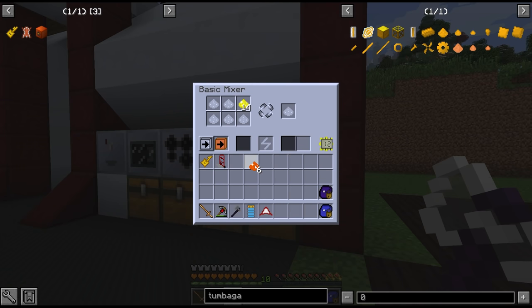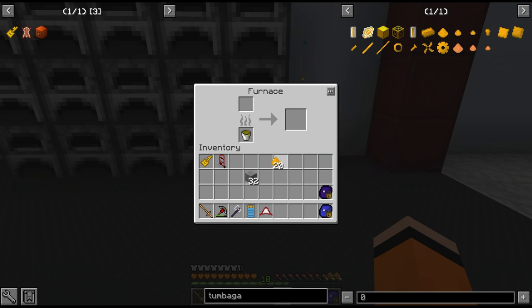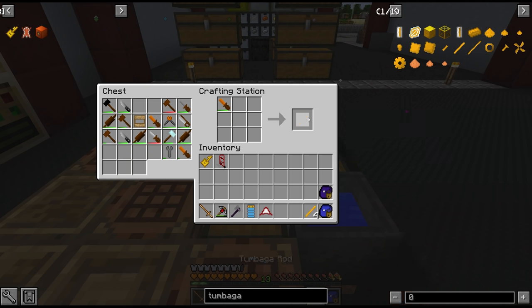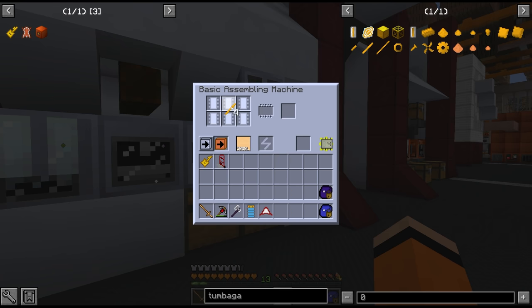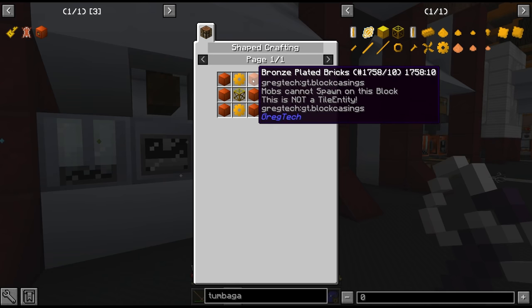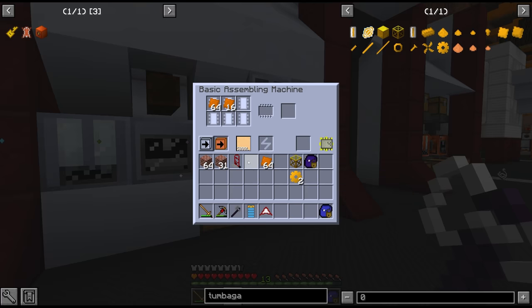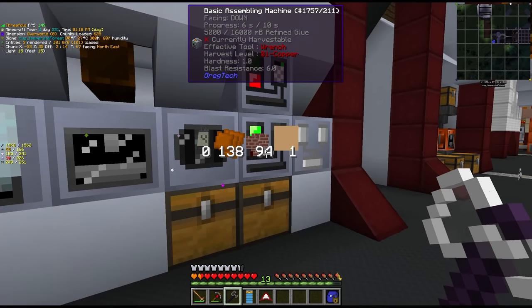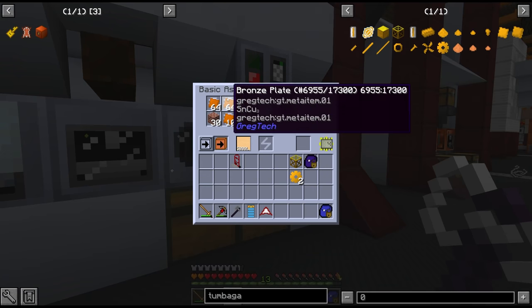For the steam grinder we're going to need something called tumbaga — an alloy of copper dust and gold dust which we smelt into ingots and make into tumbaga gears. Four of those ingots need to be rods, which we send through circuit assembler 4 for the frame. The other parts we need are a lot of bronze plated bricks — just some bronze plates and brick blocks we looted from the village a couple of episodes ago. 10 seconds per recipe, not as bad as I first thought.